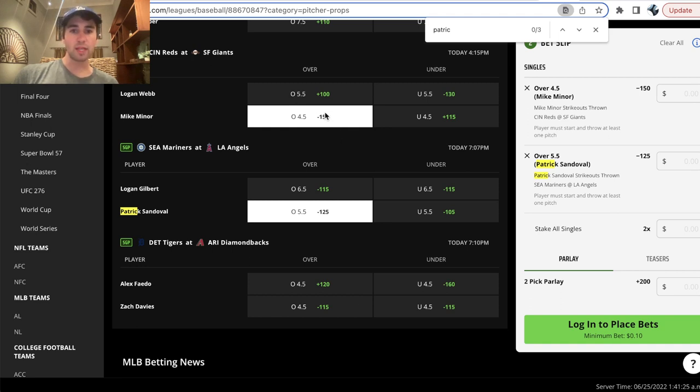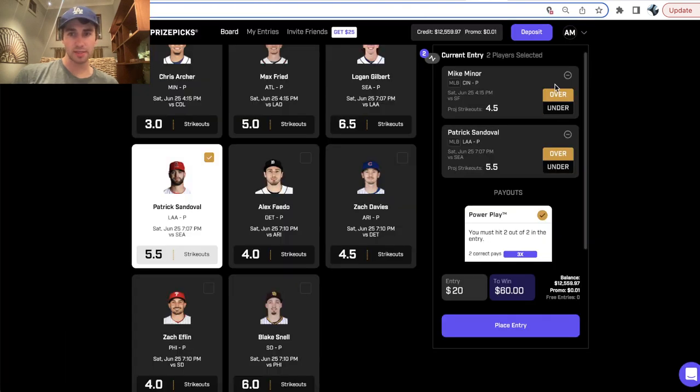For example, if we took these two player props — Mike Miner over 4.5 strikeouts and Patrick Sandoval over 5.5 strikeouts — on DraftKings we would be getting plus 200 odds. That's the exact same odds as PrizePicks.